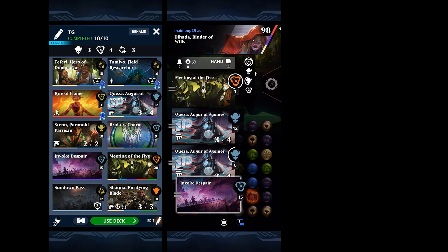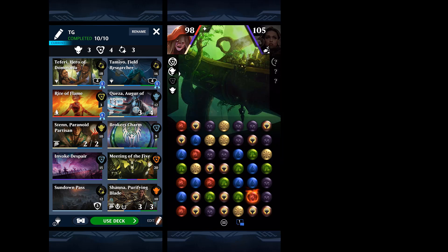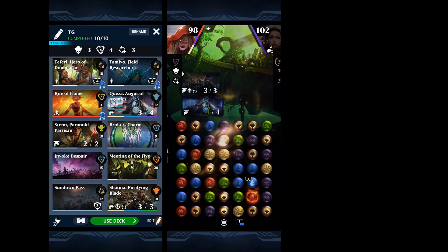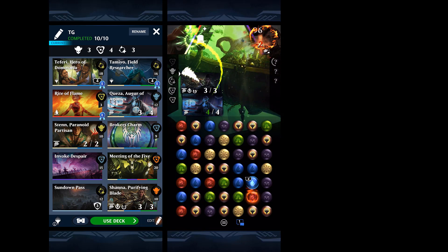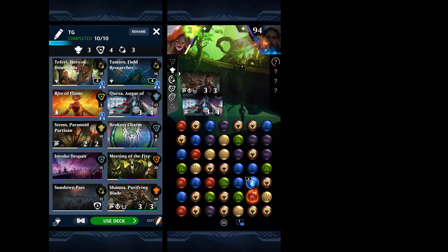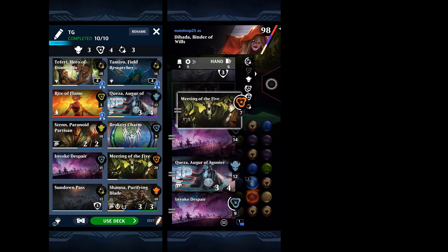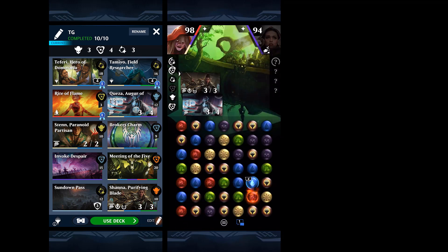I'm hoping that with Invoke Despair I can take care of anything she puts on the board, but we'll see how it goes. Quezza and Shanna work pretty well together, seeing that every time you draw a card it ups her level.